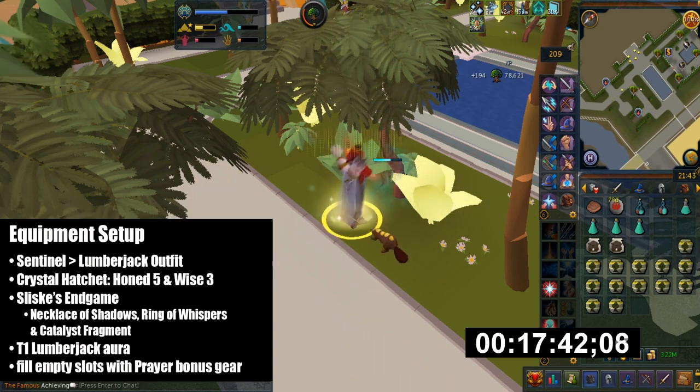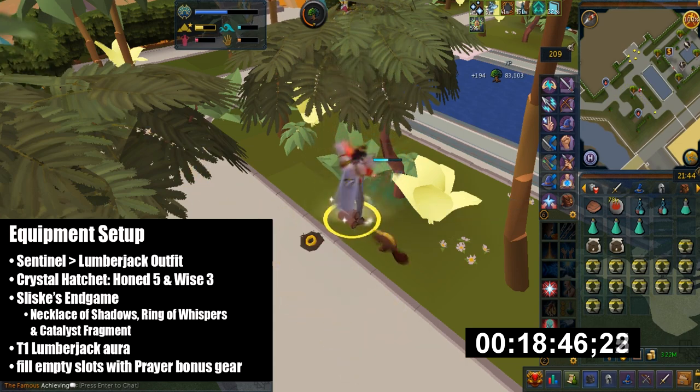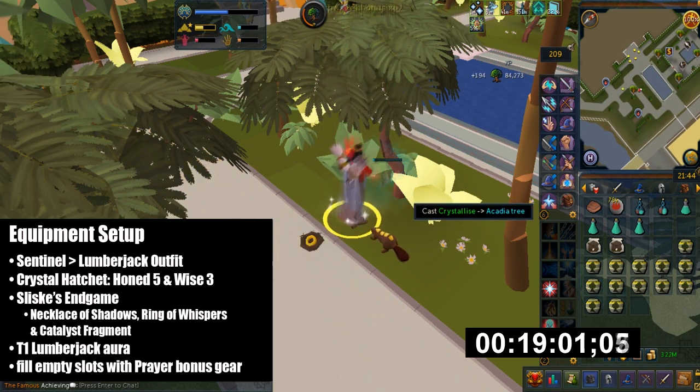When you click on that purple orb you'll gain 860 woodcutting XP at level 98. All 3 of these are from the Slisky's Endgame quest reward. I actually forgot I had these because I haven't really been playing my main account as of late, but it's not really that much of an XP per hour loss without them, so don't worry too much if you don't have it.